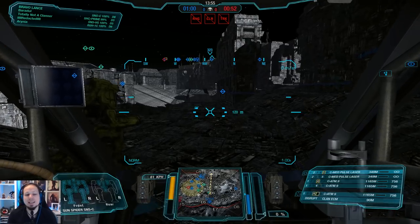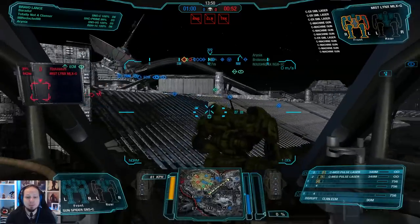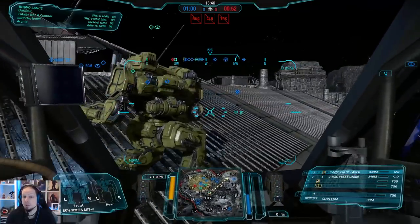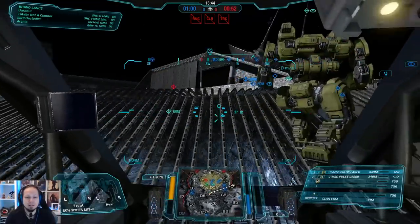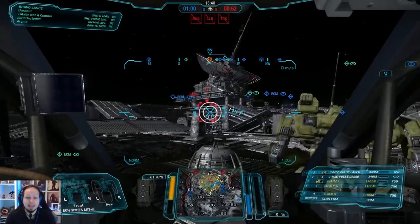First game of the day! We are playing the HPG Manifold and we are playing Domination. What we want to do is go to the circle and help out our teammates with our ECM, and we're going to try to get into optimal range to shoot our ATMs. That's the plan here.